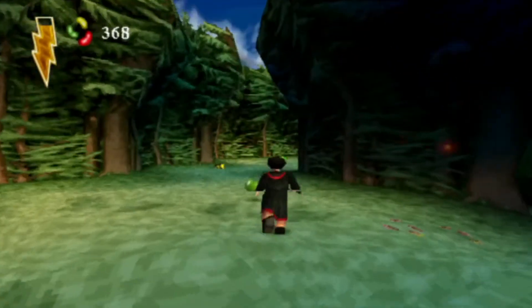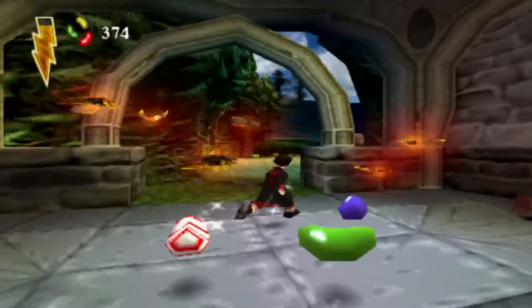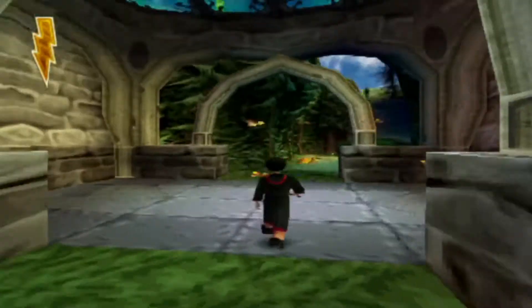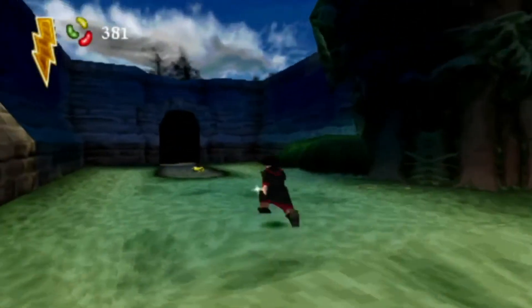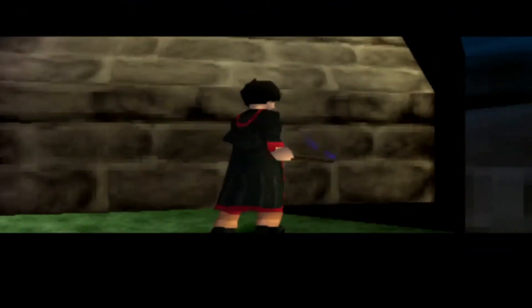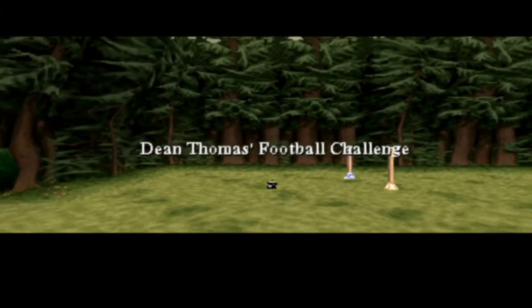A few beans here - I don't think there's a card here like the last time. I'm going to show you in a later part why I haven't talked to Fred and George yet. No card here, just a lovely window. That's the secret challenge door - that one leads out to the exit. And this is a secret passage for a mini game - Dean Thomas's football challenge, for all the footy fans out here!